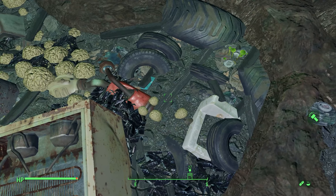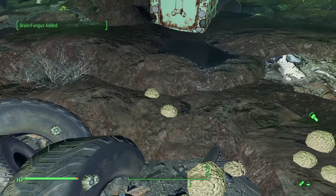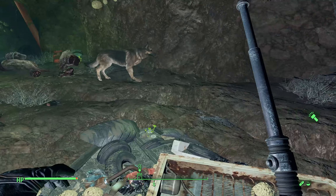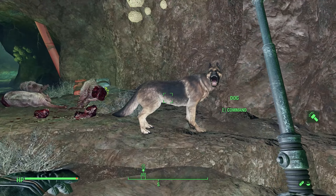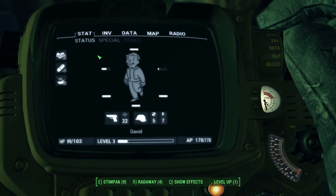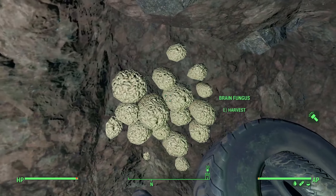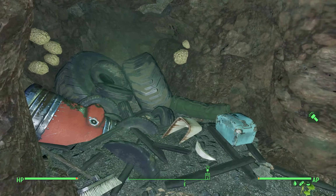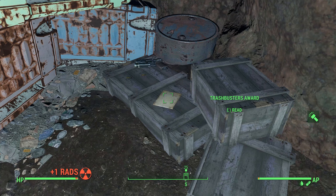Got some cool stuff down here — all sorts of things. Got to get some of this brain fungus so that we can cook up some good stuff and make some money off of it. Let's get some Rad-X so we can take less radiation in here. We've got to get our plaque and fusion core — the Trash Busters Award. We've got to have that.